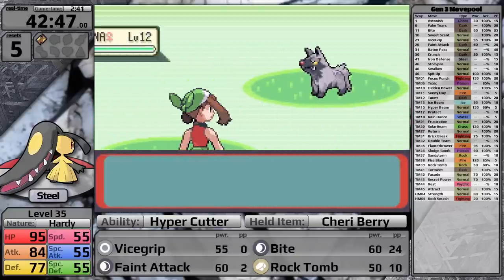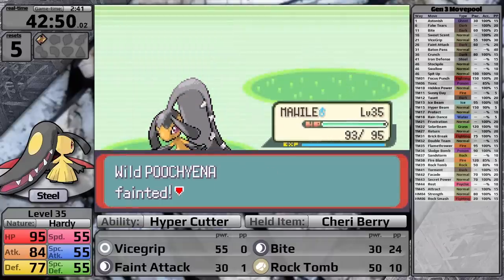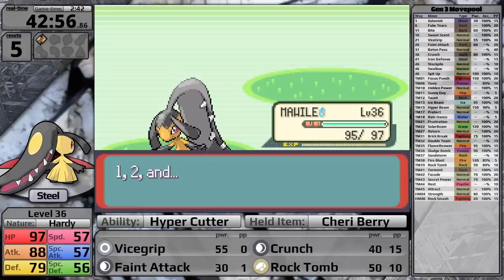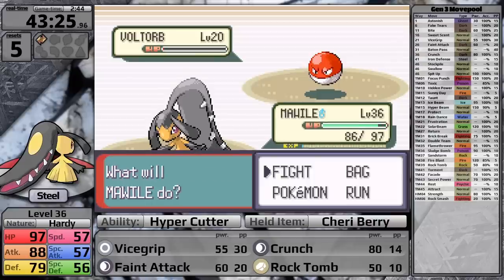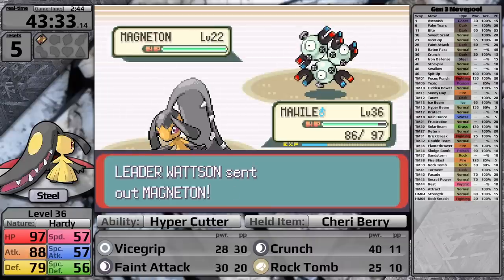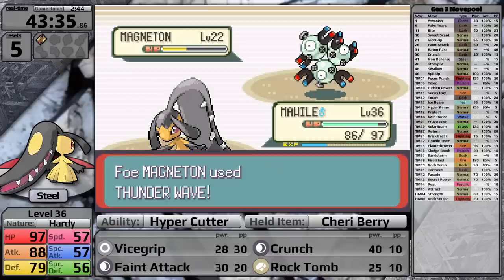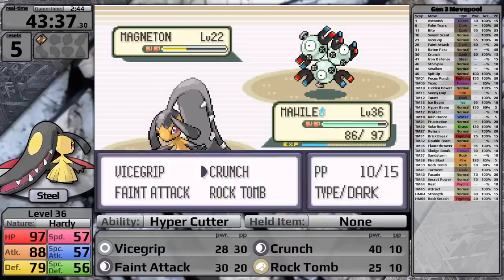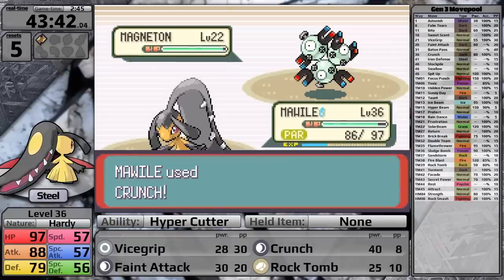It makes sense to do more training. If I level up three times to level 36, I'll learn Crunch, a more powerful Dark-type move with a 20% chance to lower Special Defense. Against Watson again, Crunch on Voltorb barely survives so he uses the Super Potion — I knock it out over two turns. Electrike is still a one-hit. Against the Magneton, I get a huge critical hit taking it under half, it uses Thunder Wave, Mawile consumes its Cheri Berry, and I Crunch it to red. Watson uses a Super Potion, but I'm putting out enough damage to take the Magneton out.